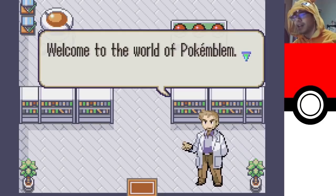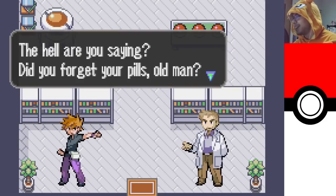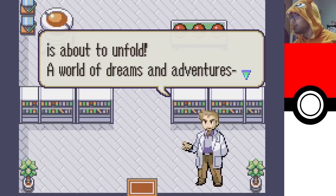Welcome to the world of Poke Emblem! My name is Oak — people call me the Pokemon Prof! The hell are you saying? Did you forget your pills, old man? Hush now, Gary. So his name is Gary in this. Your very own Poke Emblem legend is about to unfold — a world of dreams and adventures. Get on with it already.